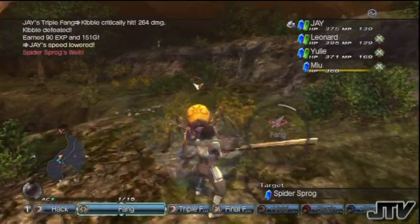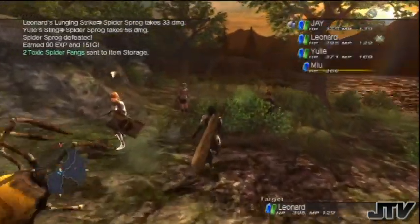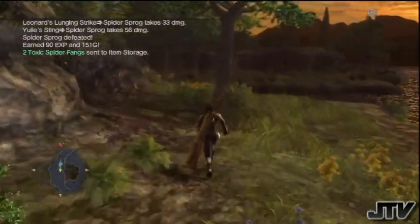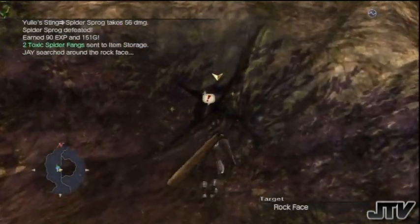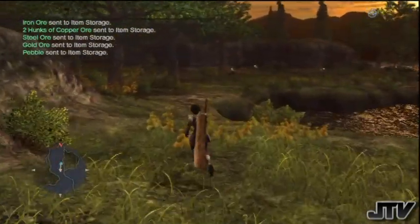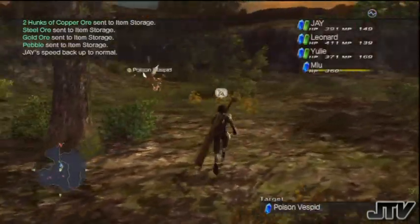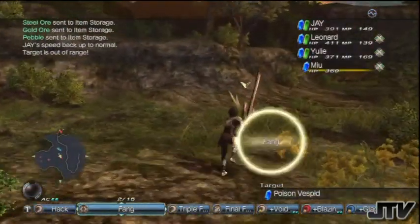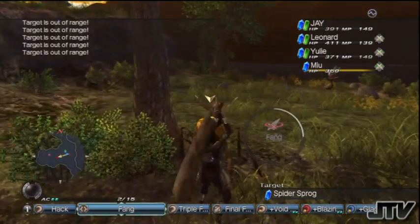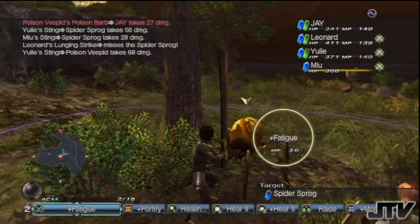There's a treasure chest up there. This is how you harvest things — it reminds me a lot of Monster Hunter. When you harvest you want to get a lot of materials so you can build your town. You can mine too — there are lots of mining spots. One improvement over WKC1 is that instead of searching a spot multiple times for small amounts, you search once and get a shitload of items.